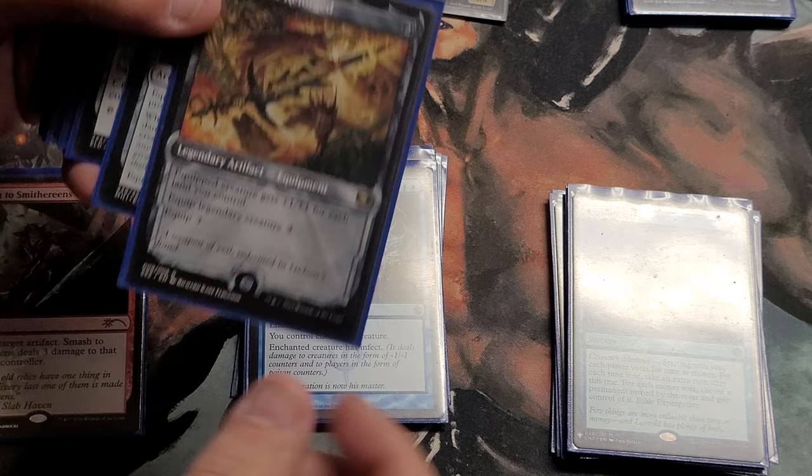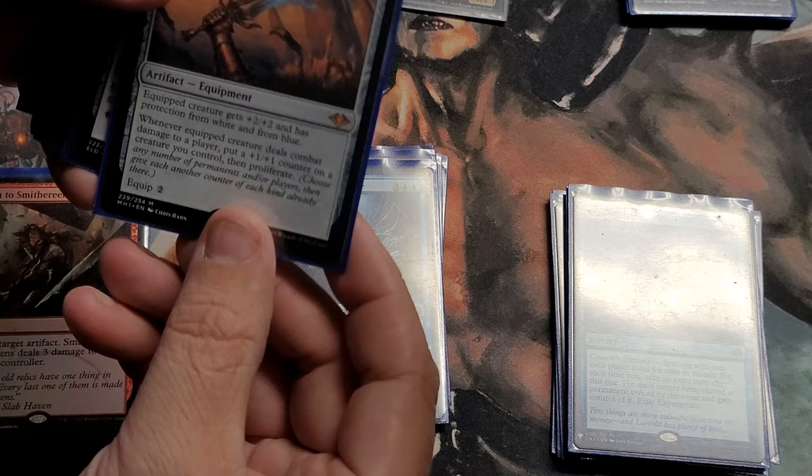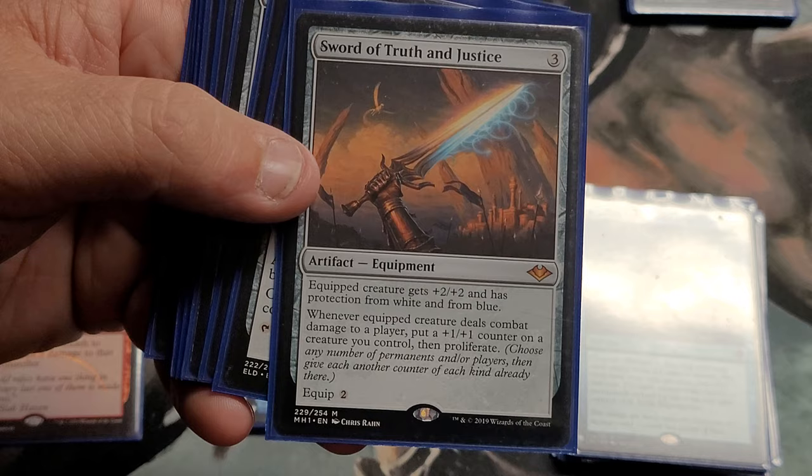This is a new one from Modern Horizons — Sword of Truth and Justice. The equipped creature gets plus two plus two with protection from white and blue. Whenever the equipped creature deals damage to a player, put a plus one plus one counter on a creature you control, then proliferate. I have some other proliferate cards in here and also a little bit of infect — just for a surprise to throw people off.